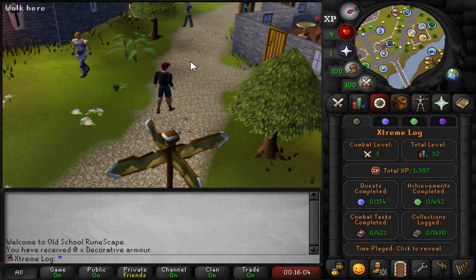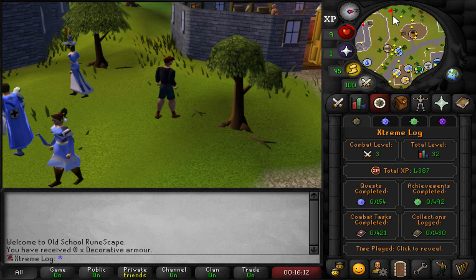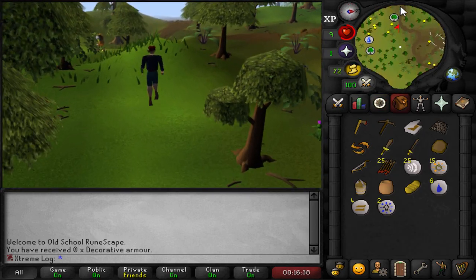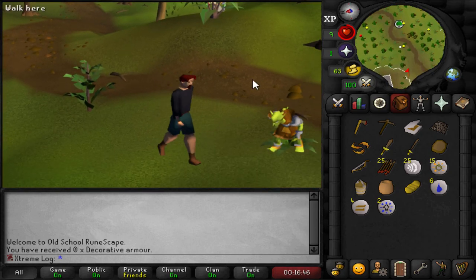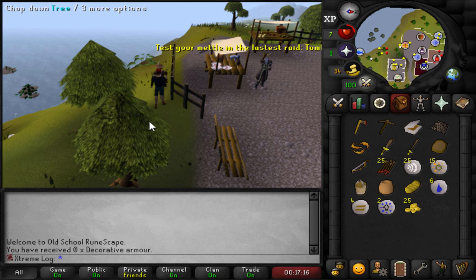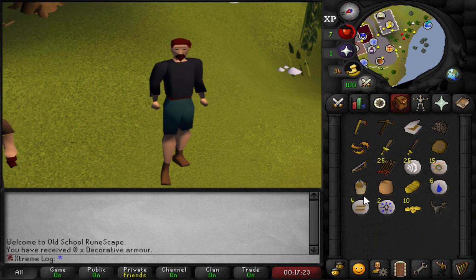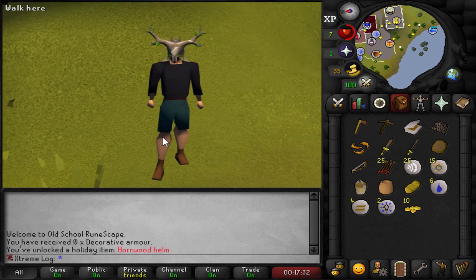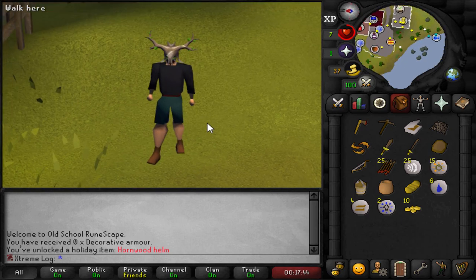By having those 800 tickets I can pretty much buy and sell back everything else to completely fill the collection log from Castle Wars. I might go back every once in a while to save up for the gold legs as well, just to have that fashionscape eventually. Before I make my way over to Castle Wars, I want to go grab something in Draynor to set the tone for the account - an item that will be iconic for the remainder of this series. Let's trade our friend Diango and grab ourselves the Hornwood Helm.